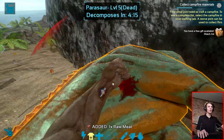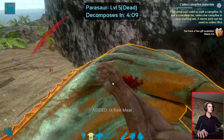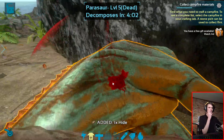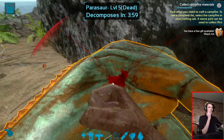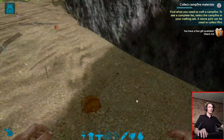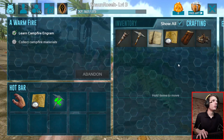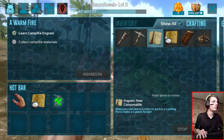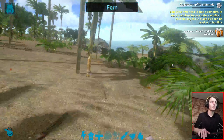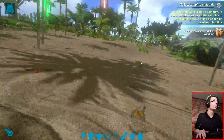Oh, I can get raw meat from it — nice! Let's get as much raw meat as possible before it decomposes. Okay, I think it's done now. As you guys can see, the game clearly works in Samsung Dex. It works perfectly. It has keyboard and mouse support as well as game controller support. So I'm quite impressed with this game.